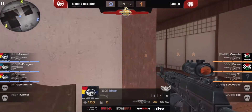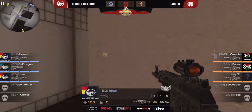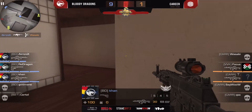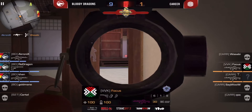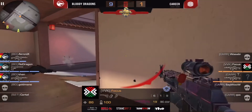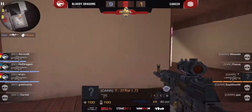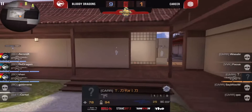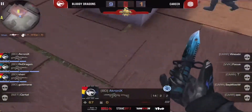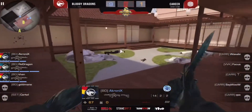It may happen right now. The bomb is planted, so it will be very hard for them — but some chances they have. Kroni made a frag on Wasabi — 3 to 2 situation. Focus trying to fight with his opponents, no way for him. Made a frag on C — that's it, guys. That's GG. That's a round with youth pistols only for the Bloody Dragons.